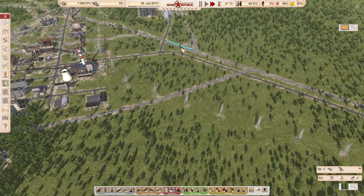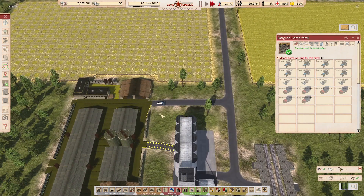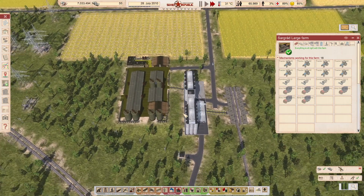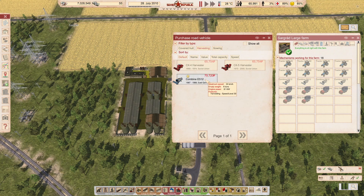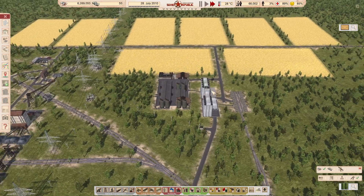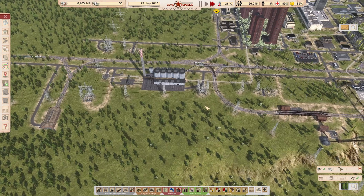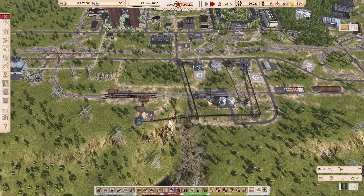Our harvest should be starting here soon — yes, combines are on their way. I'm going to go ahead and get four more covered halls. We want to make sure that we harvest and transport this stuff very, very efficiently. Or quickly.